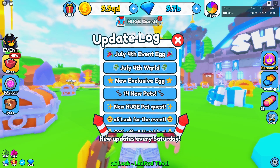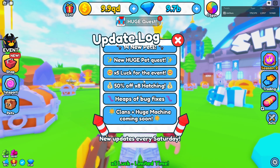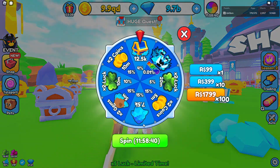The brand new update: July 4th event world, new exclusive egg, 14 new pets, new huge pet quest, times 5 luck for the event, 50% off, times 8 hatching, heap of bug fixes, and clans and huge machine coming soon. So let's go and do our daily spin wheel.